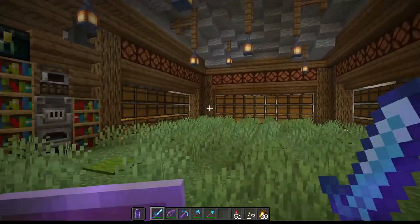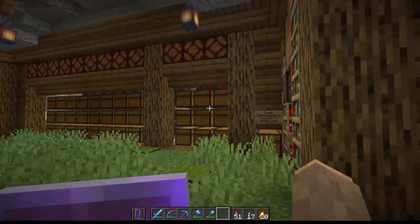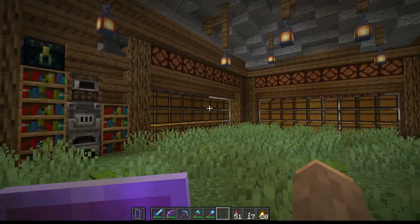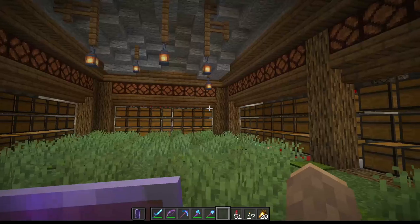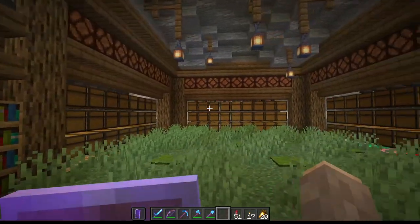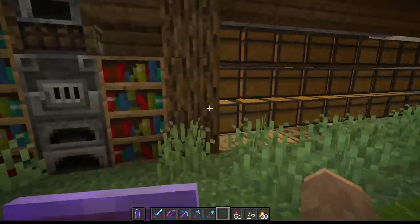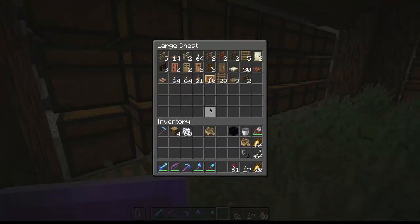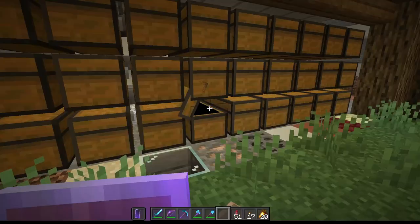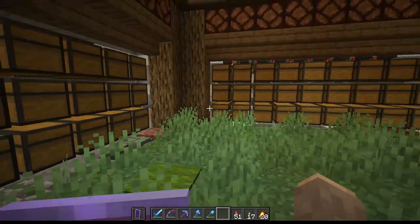Alright, we're walking right in here. This is the first automated storage system I ever built in Minecraft — it is the Categorizer by Myzima Games. It's the original one. It doesn't even work anymore unfortunately, but just going through the items and whatnot. It's pretty nostalgic for me to be back here, but we always had one issue.